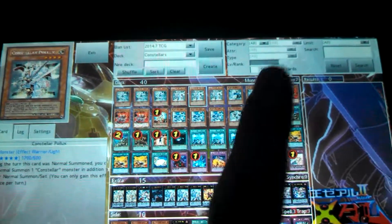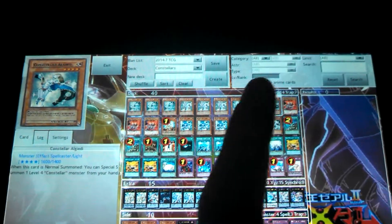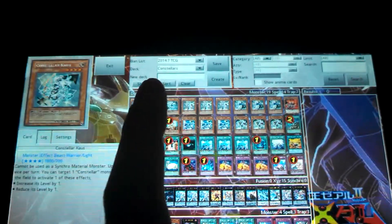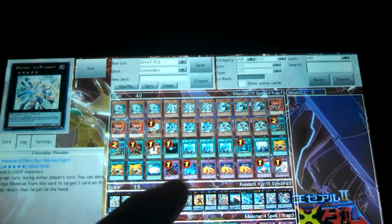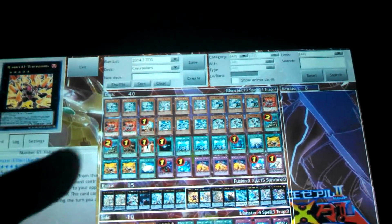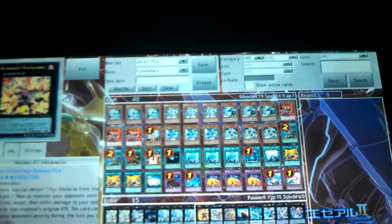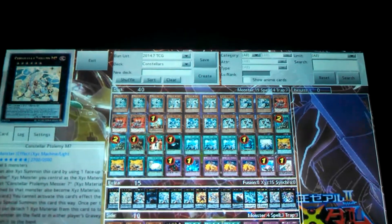So you pretty much want to get a combo where you summon Pollux and Alekdi, and then if you have Kaus in hand, you play him, increase their levels by one, and try and go for either Pleiades, Adreus, the Wind-Up, or Volcasaurus. And then when you're out of Exceeds, you pretty much exceed into M7.